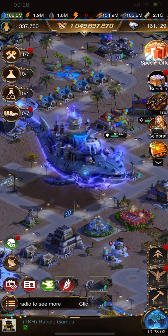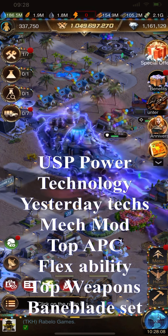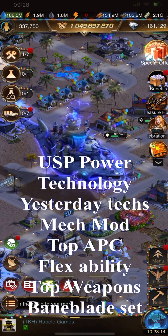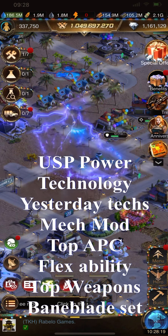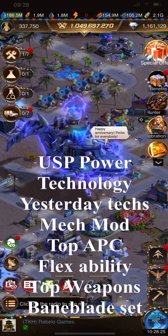In this video I will show you all important stuff and information about Last Shelter: USB power upgrade, the technologies, the yesterday techs, mech modification, meta APC formations, flex abilities, the best mech weapons, and the bunny blade set.